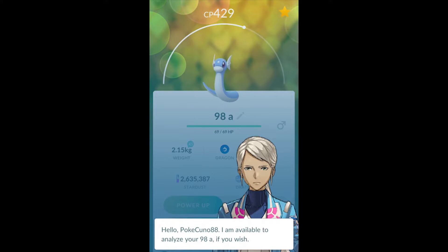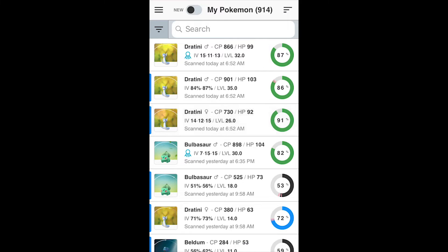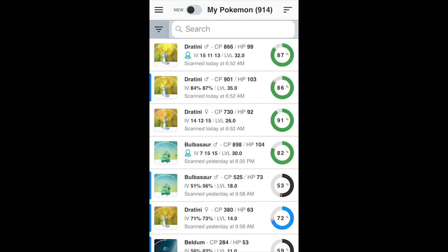We've gone quite far back now, way too far back. This is from a field research which I'm going to evolve after the event, because it can learn Outrage which is better than Draco Meteor. Wanda attack — that is beautiful. So the 731 CP is a 91 IV. You can be more accurate and put in what the appraiser said — attack exceed. So 91 IV Dratini, 14 attack. The good one is the 87 CP, 15 attack — that is going to be pretty good.